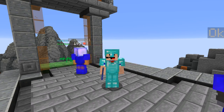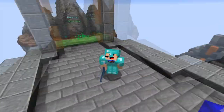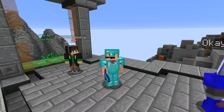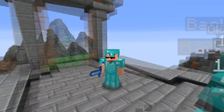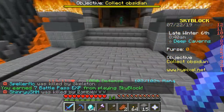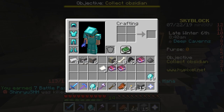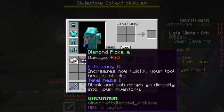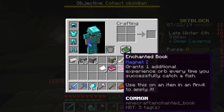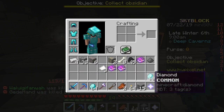Hello everybody, welcome back to another video. Today we're continuing the Skyblock series. I've been quite addicted to this game and played it a lot since the last episode. I made it to the deep caverns, all the way down to the obsidian sanctuary. This is my sword, and my pickaxe with Efficiency 2 and Telekinesis, which gives me items instantly. I also have three books and lots of diamonds.